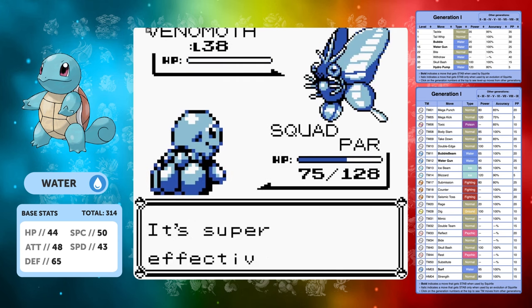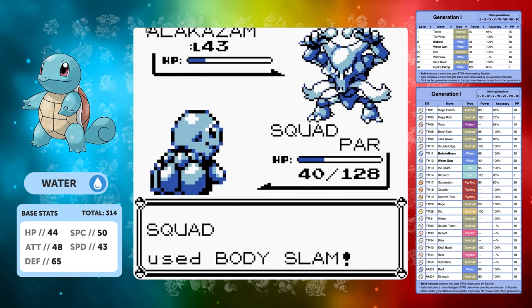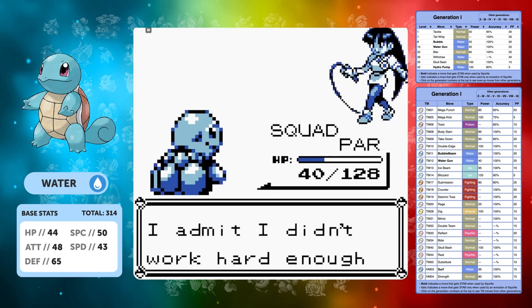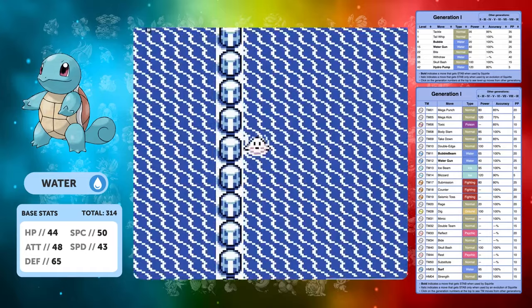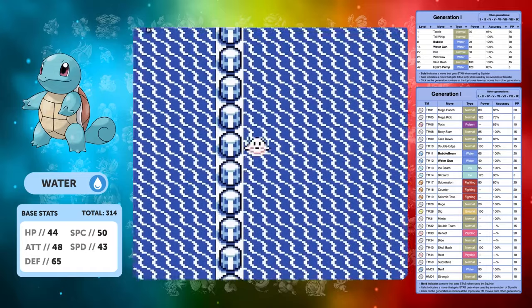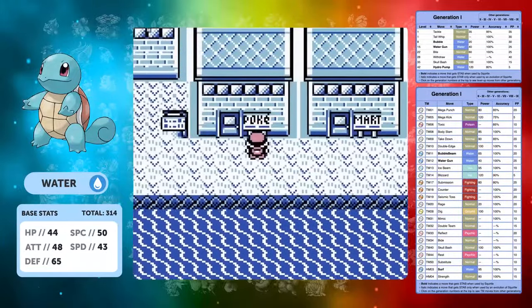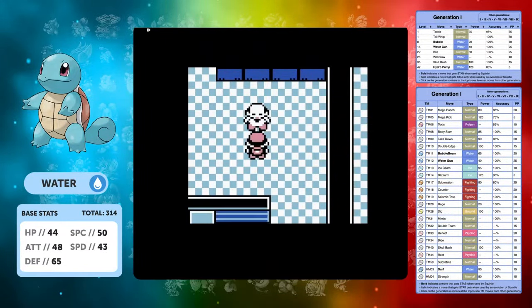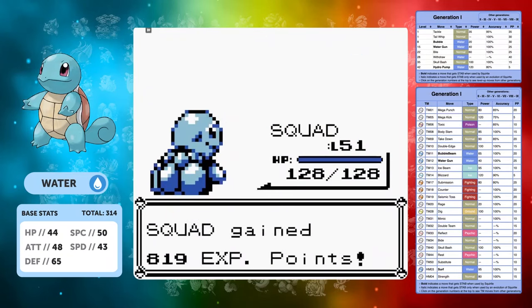When it comes to Sabrina we have Dig for the Venomoth, but we are paralyzed going into the Alakazam. Unless we get some really good luck - and she went for Psywave twice, which means we took the win first try. Let's swim down to Cinnabar, get an easy badge from Blaine, and we can also pick up Blizzard in Pokemon Mansion. Blaine will be a very easy fight - we'll just Hydro Pump our way through. We're at level 52 now and we haven't even got over to Giovanni at the Viridian gym.